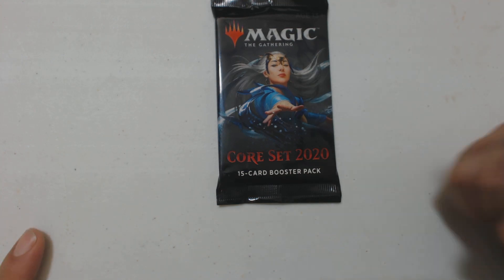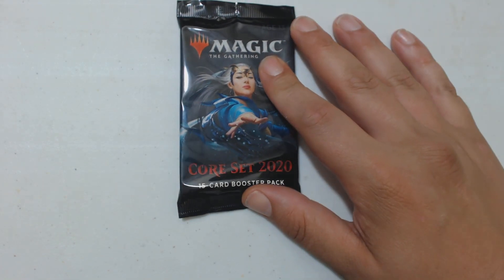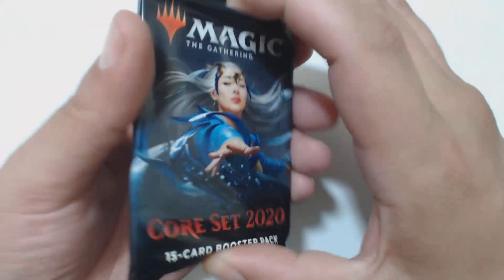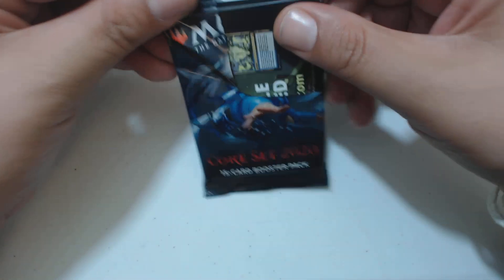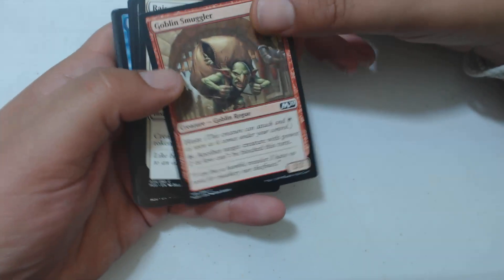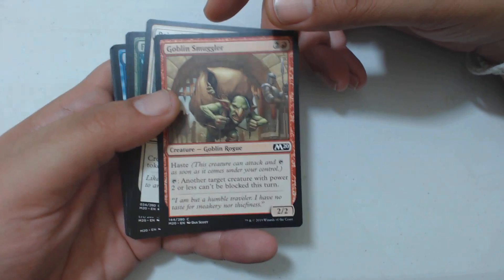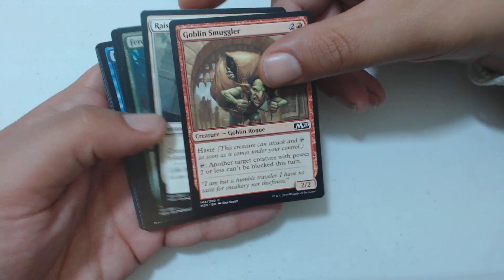What's up guys, Jay Little here with my buddy Casey. We got some more pack cracking, and of course it's 2020 — we dem Coreset boys, always getting them Coreset packs that come out. I thought it was gonna be cooler than it actually turned out to be, but we got Coreset 2020. Gonna go through some of them here; I'll talk about the uncommons and any rares or mythics I might get.